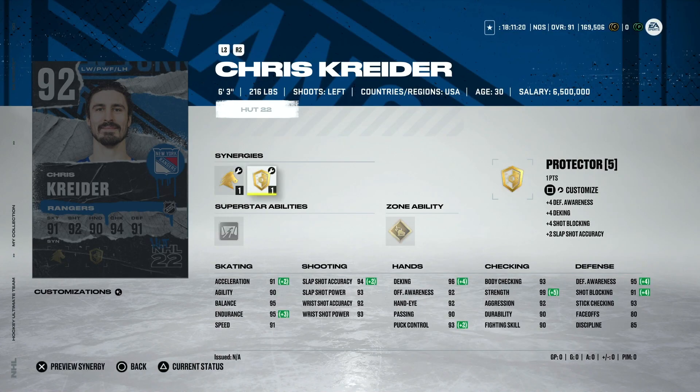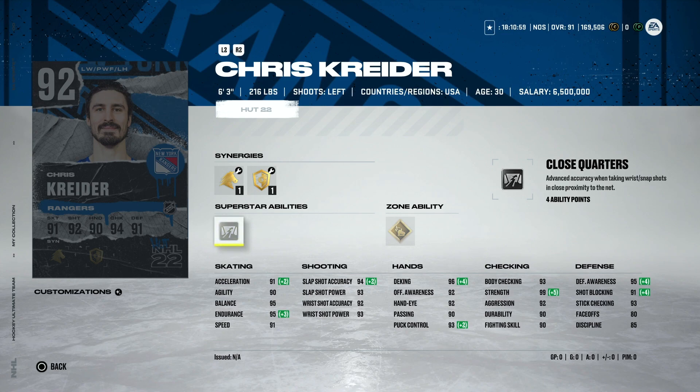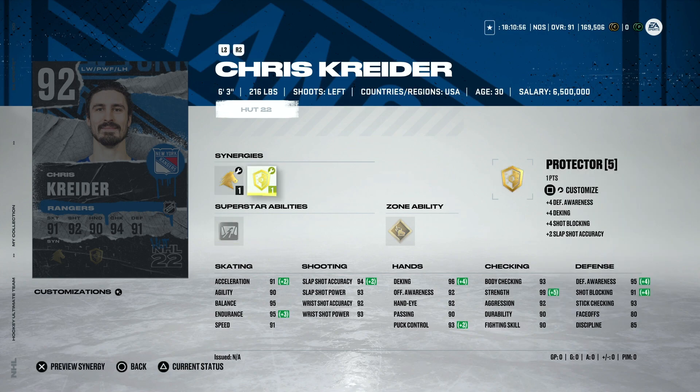Then we've got Chris Kreider, who's creeping up on 40 goals — an unbelievable season. He's got gold Wheels and Close Quarters, a nice combo for a winger, and he's six-foot-three which is great size. But again he'd need to score some goals to come anywhere near that value. If he scored two and got to 92 speed and 92 acceleration, with high shooting stats — I just don't know how you'd justify that cost.